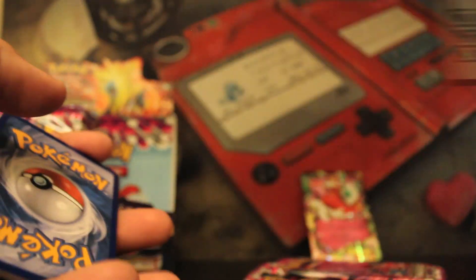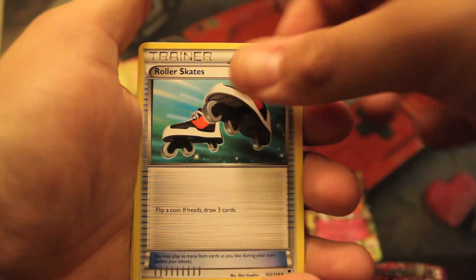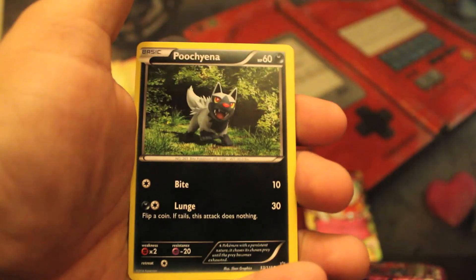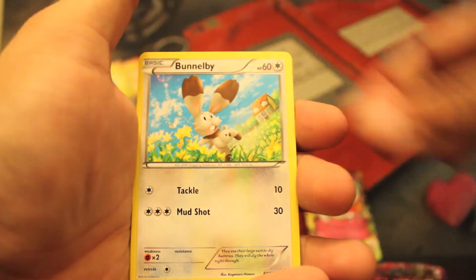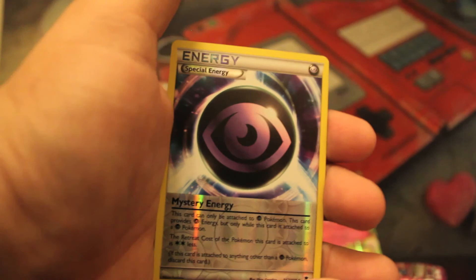And we have a Diggersby though, just because. Alright, you can have that one just because I'm feeling lucky. Okay — Xerneas, Fletchinder, Roller Skates, Finneon, Litleo, Murkrow, Puchyena, Bunnelby. Oh nice! Reverse Special Mystery Energy, because it's a mystery.